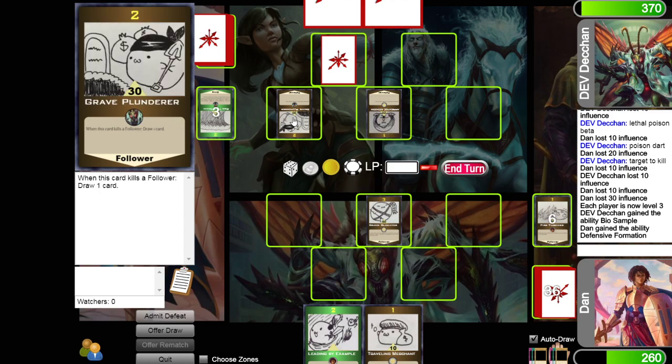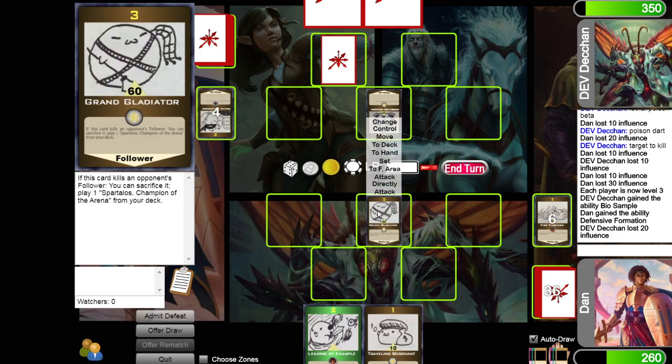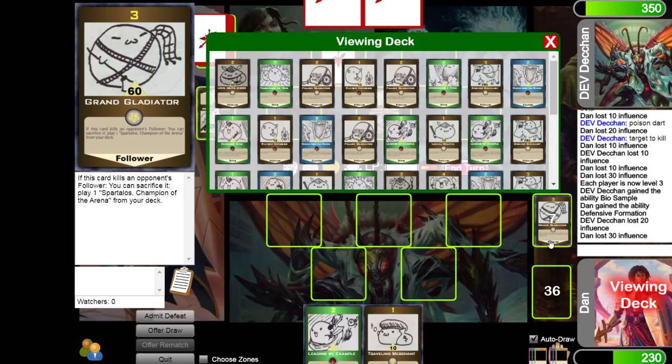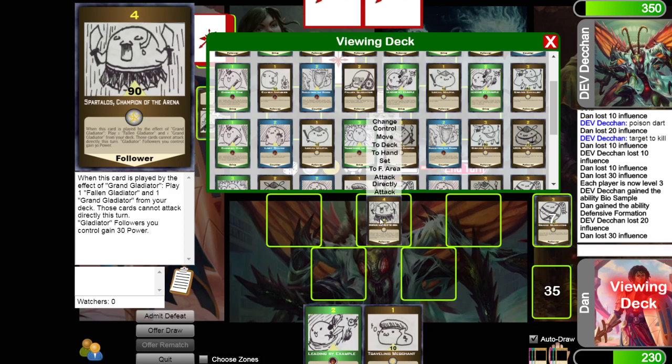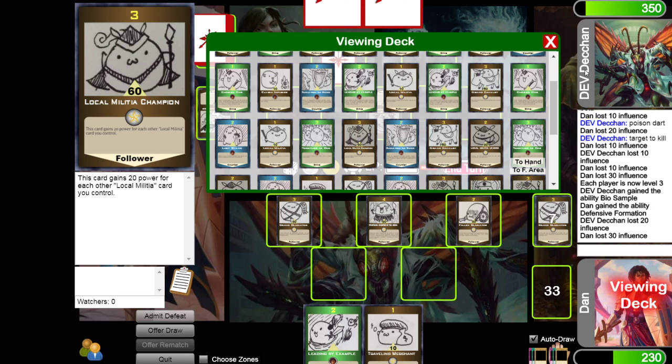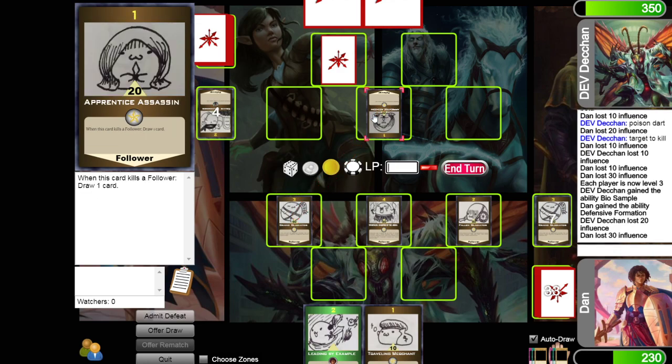Spartalos is a bigger threat so let's take care of that. He should take 20 because he lost a level 2, and when I sacrifice the Grand Gladiator I take 30 because I lost a level 3. That summons Spartalos, Champion of the Arena. Spartalos says if he's played by the effect of Grand Gladiator, I play a Fallen Gladiator and a Grand Gladiator from my deck, but they can't attack directly this turn. They can still attack opponent's creatures though.